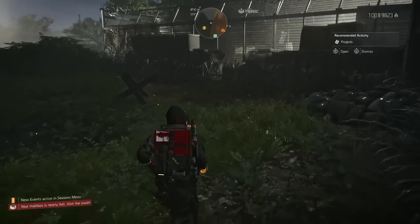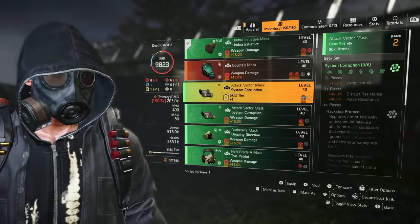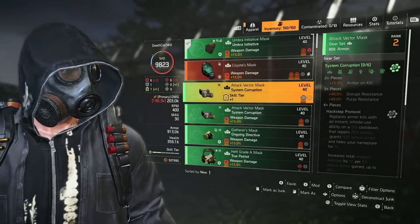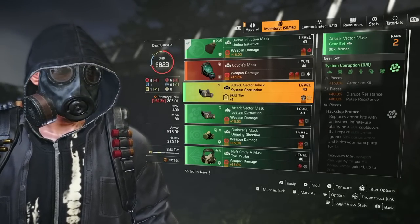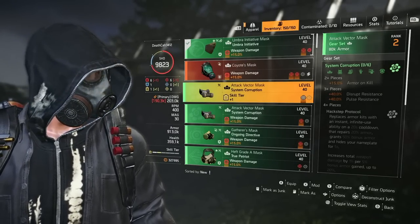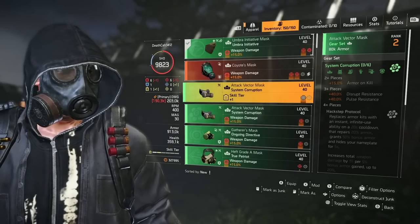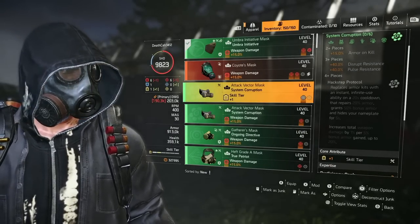It's going to be more useful for PvE builds. System corruption is a dark zone exclusive gear set — two pieces give you 15 armor on kill, and that's what we're really after. Beyond that, three pieces give you pulse resistance and disrupt resistance, which is really helpful against hunters and also in the dark zone.